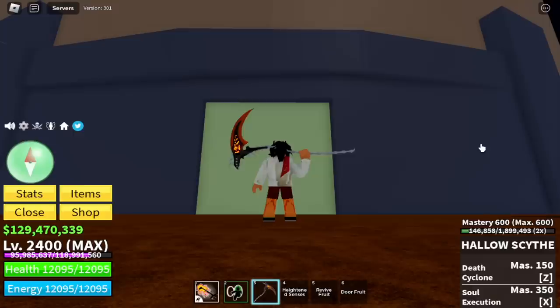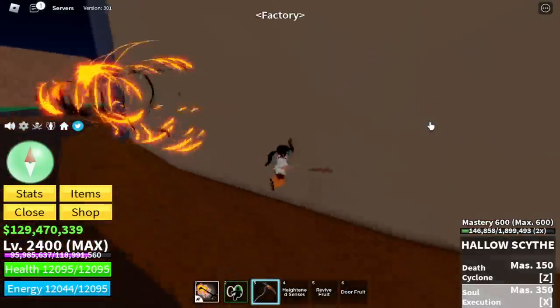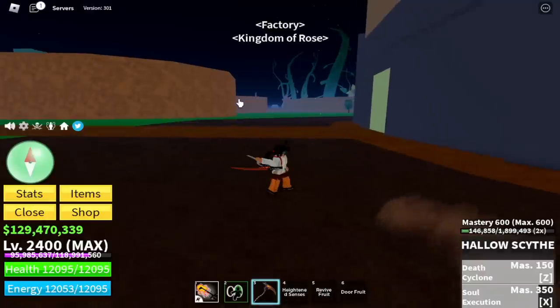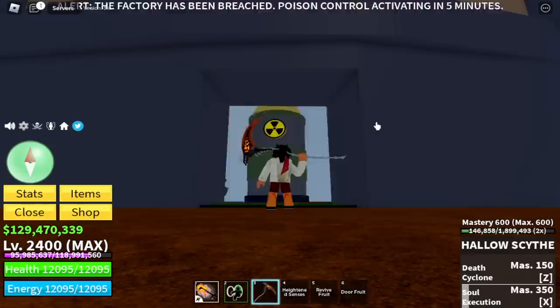Now back to our second mythical sword — the Hollow Sight. Same as the previous one, it has two skills: the Soul Execution and the Death Cyclone. This is the Death Cyclone. Let's start destroying this factory.